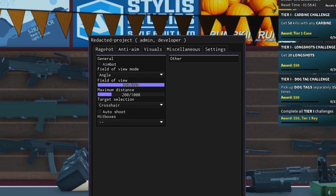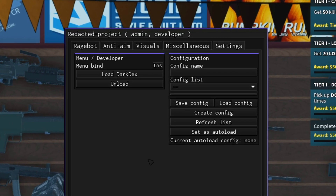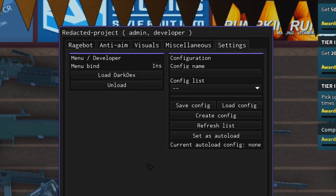Considering that this works and it's free, this is pretty good. Anyway, if you go to Settings, you can also customize the bind key. The default is Insert to open and close the GUI.